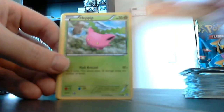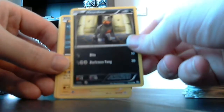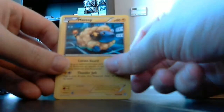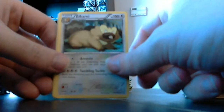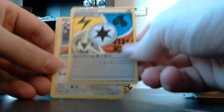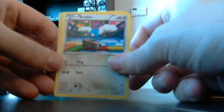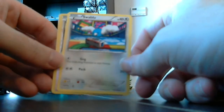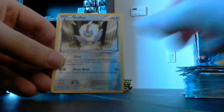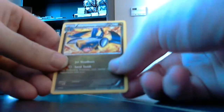We've got Stunky, Roggenrola, Hoppip, Houndour, Mareep again in his weird virtual environment, Bibarel. Special Energy again — the Blend Energy — and we're getting the same one again. I think there is another type, so I hope to come along that. Swablu, Rufflet Reverse. And our rare is Garchomp.